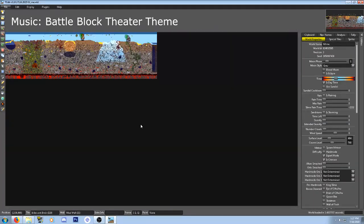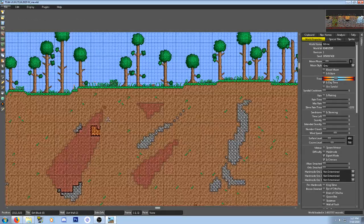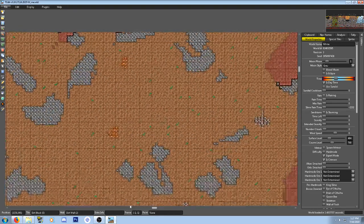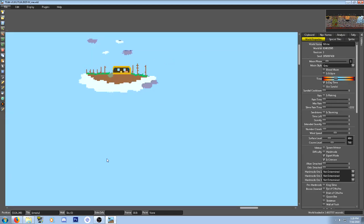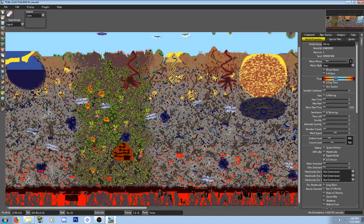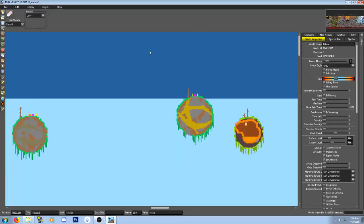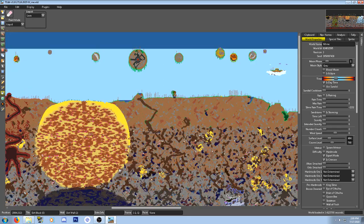Here we are in T-Edit — beautiful world right here, spawn and guide are right there. Look how close you can zoom in; Terraria Edit is really cool. You can see the dungeon right here, and even wires and stuff zoomed in close. Alright, it's time to fill up this whole entire world with lava, except for our little sky island up here because that's going to be our safe point. Let's do it.